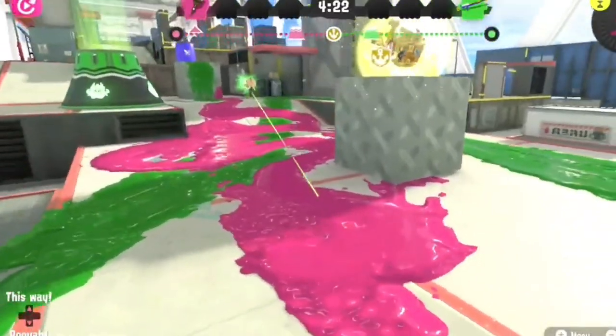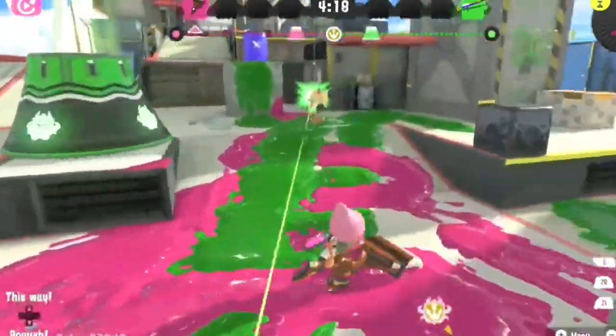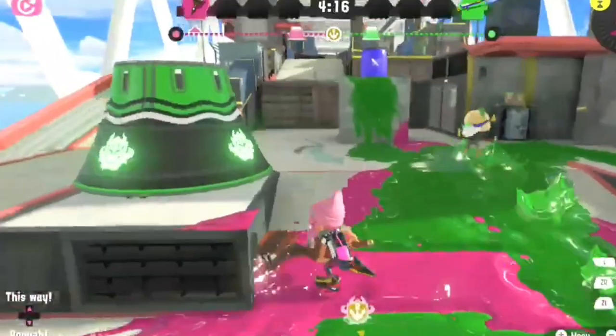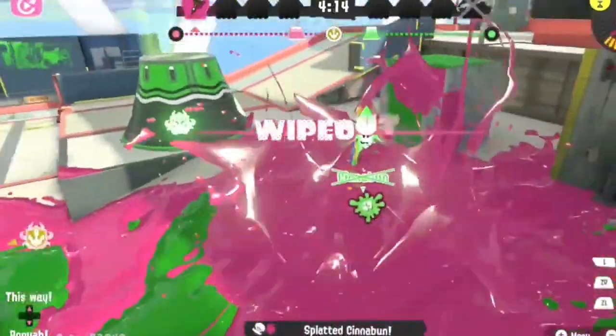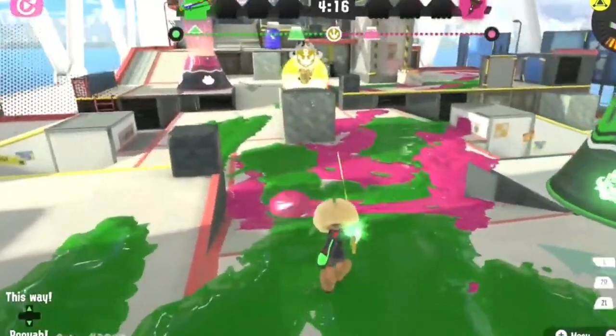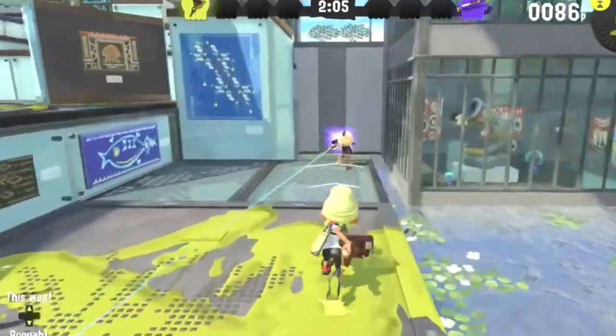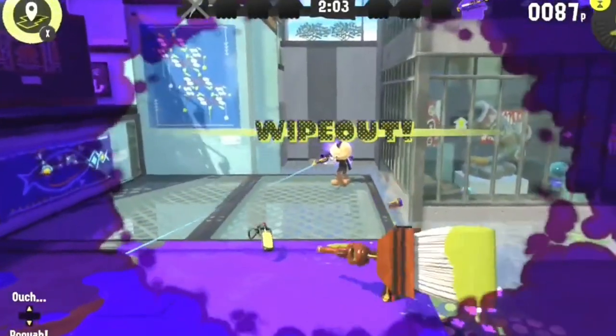The zigzag strategy will be a bit shorter than the others because it's more for use against snipers instead of shooters. Basically you move side to side very fast and flick your left stick so fast that they will have a hard time trying to snipe you. This is what will happen if you don't do the zigzag strategy and just go straight at them.